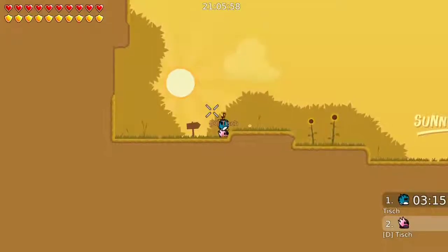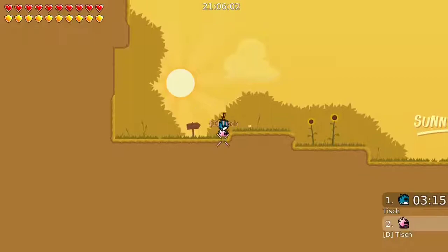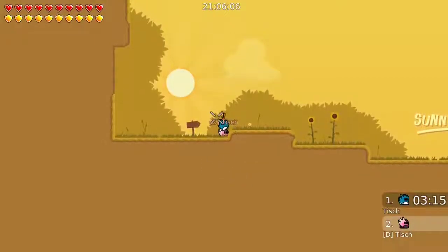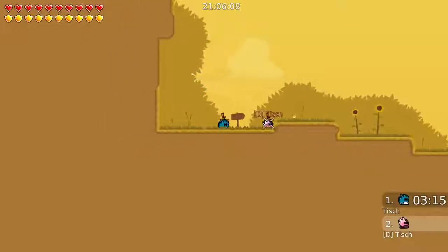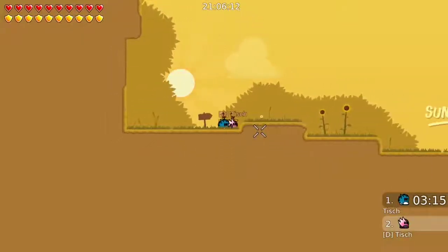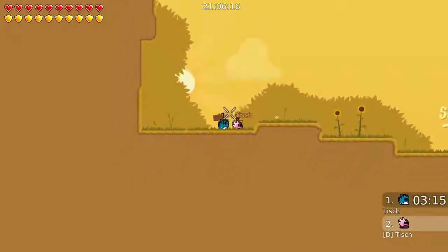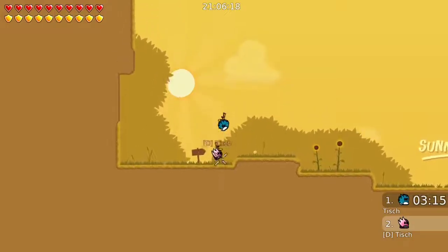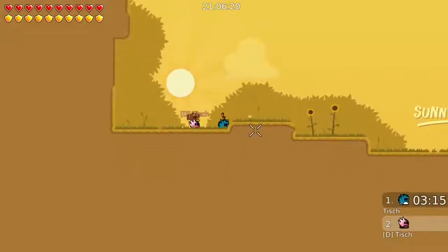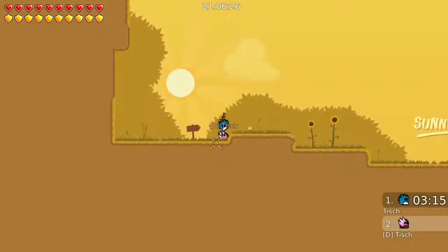Hammer flying basically works like this. You stand on top of each other — preferably at a wall so you're directly above each other and don't slip off. This would be very hard otherwise, so you just stand on the wall and the other one also stands on this wall so you're directly on top of each other.